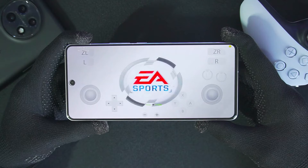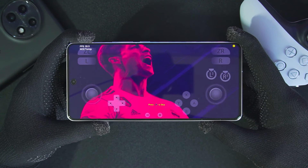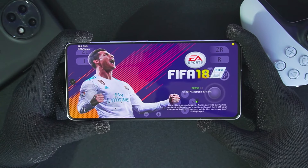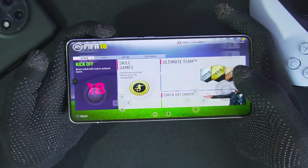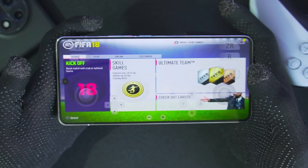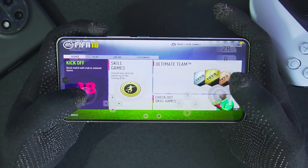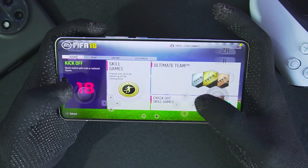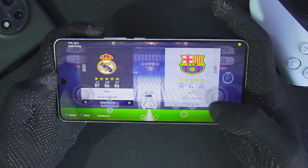Let's start with FIFA 18. There we go, EA Sports. I'll be testing out each and every single game. We'll be taking a look at the performance we get and also graphical issues if any. We'll also be checking out the stability because many people tell me FIFA games actually crash quite a lot while emulating, even on the latest builds of Yuzu Emulator.